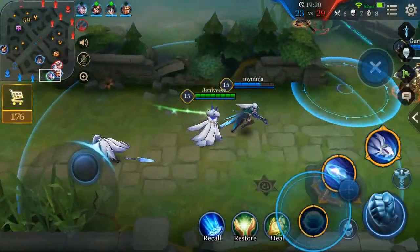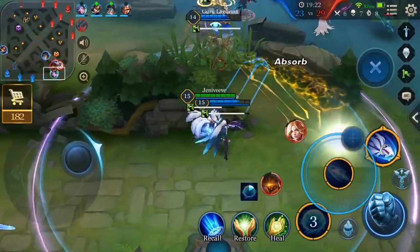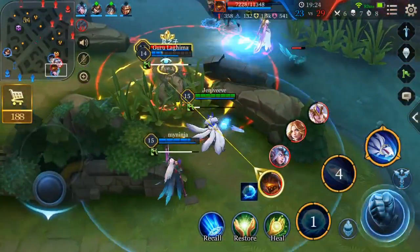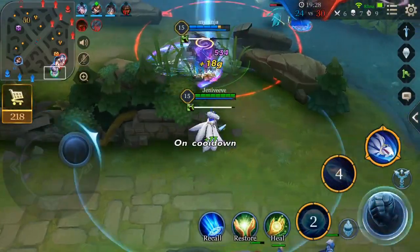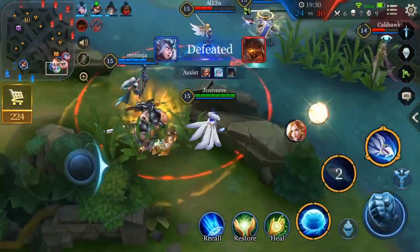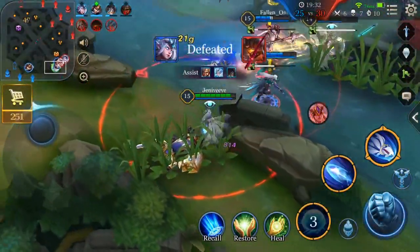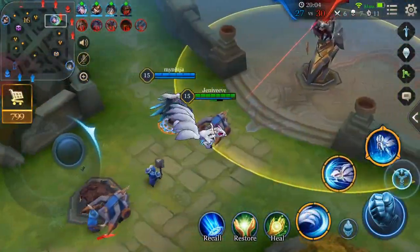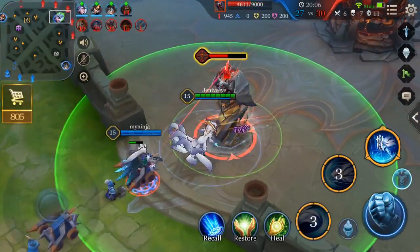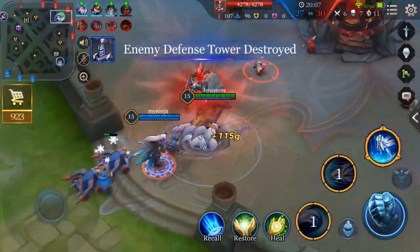Liliana's second con is that while she has some incredible abilities and you can use them extremely effectively, you can also use them to get yourself in trouble if you're not being careful. One of the most important things about playing Liliana is having great positional awareness, because if you cast one of her dizzying array of dashes and abilities in the wrong direction at the wrong time, you're sure to find yourself dead.